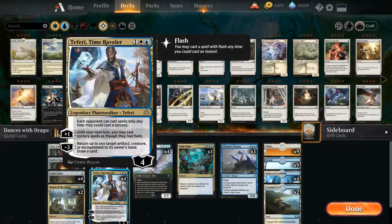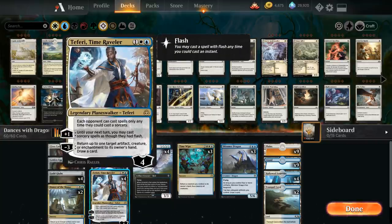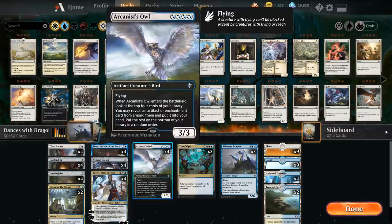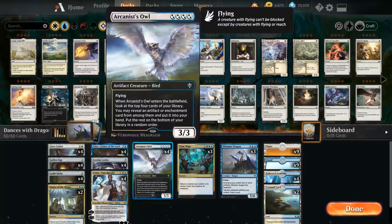We have the full playset of Teferi, Time Raveler — a very strong individual card that makes it difficult for the opponent to operate at instant speed and gives us interaction against creatures. It also helps us set up an end-of-turn Dance of the Manse, which is normally a sorcery, but with Teferi's plus ability we can cast it on the opponent's end step and potentially avoid any sweeper effects. We can also bounce our own artifacts or enchantments to get another draw effect from a Golden Egg or even an Arcanist Owl.